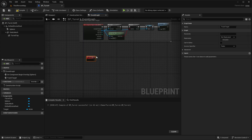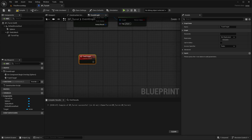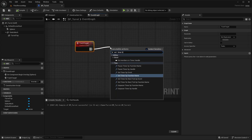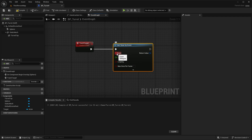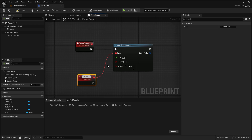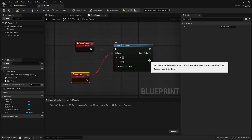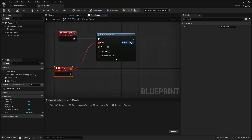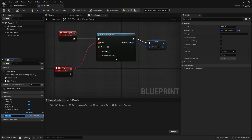For the track target event, instead of using Event Tick, use a Set Timer by Event node. Bind it to a new custom event called 'move turret', set the time to 0.05 seconds, set looping to true, and enable max once per frame. Promote the return value to a variable called 'timer ref' to save a reference to this timer.